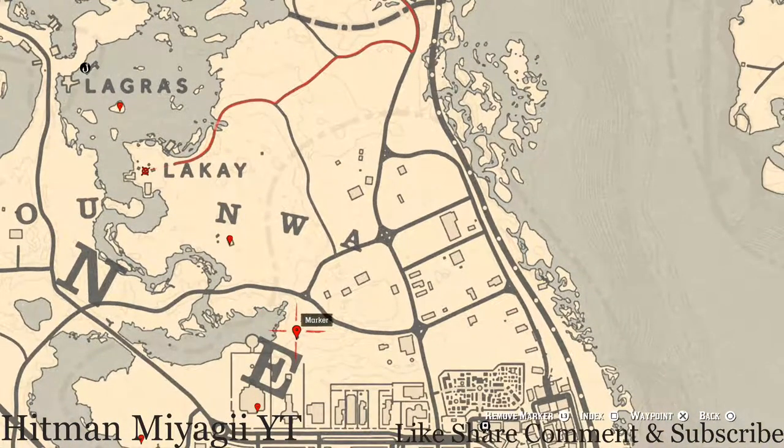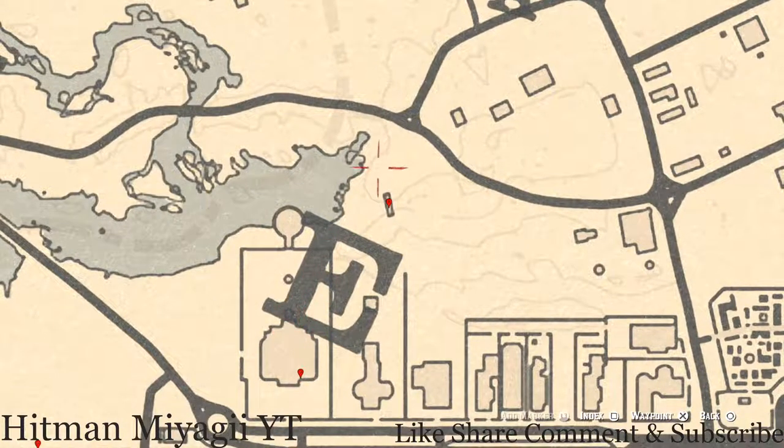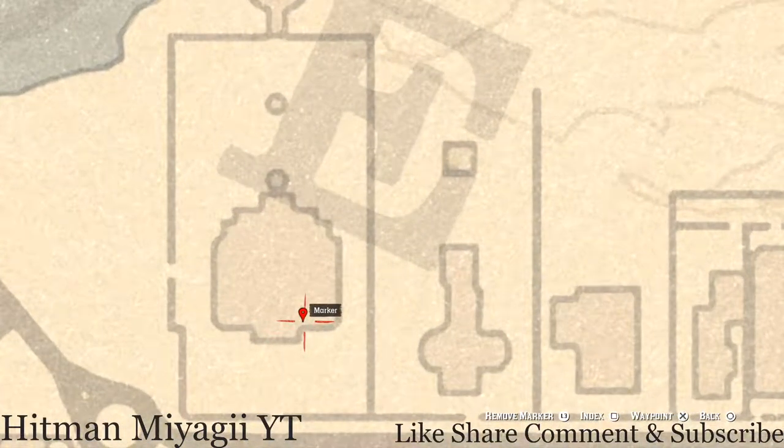Next marker is a coin right here at this location underneath this bridge. Pull out your metal detector and that's what you will get — a random coin. Then make your way over to this house and go inside.